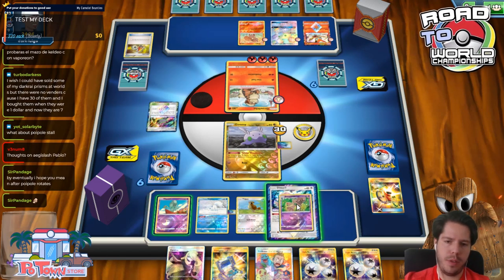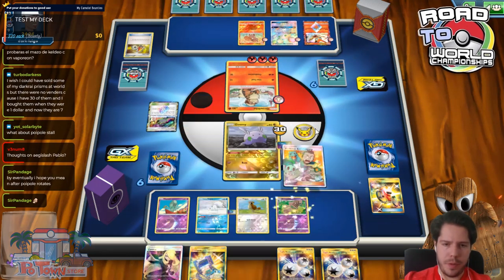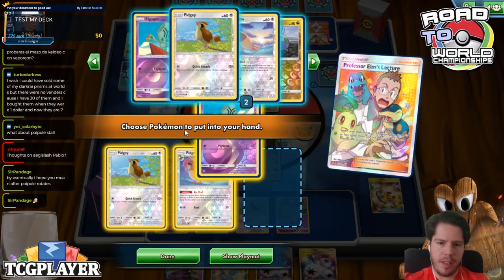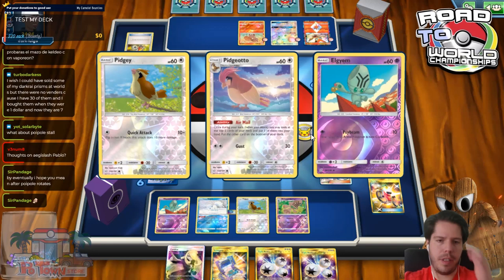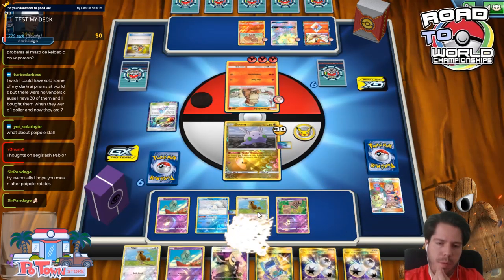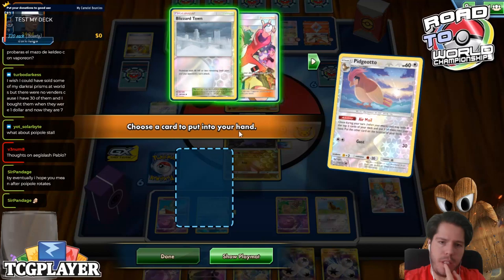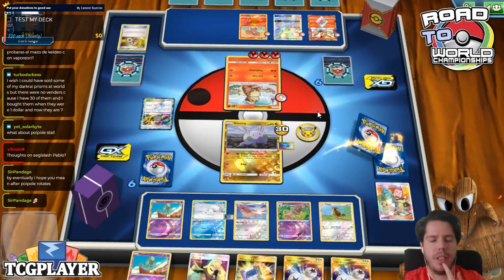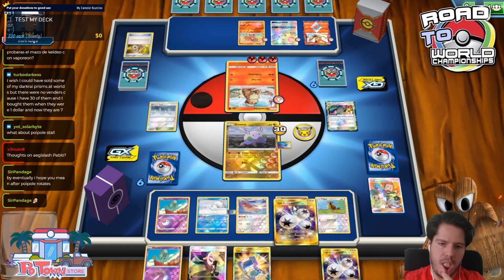We don't know if my opponent has Woe-fed, so I feel like I should just evolve the Ditto. This Professor Elm's is actually a really nice top deck. I'll grab these three Pokémon. That makes sense — then I bench the Pidgey, evolve the Pidgeotto as well, bench the Pidgey, and then Airmail. I will definitely get the counter stadium — I don't want to give my opponent Heat Factory for another turn. Then attach, retreat, and Mysterious Noise.